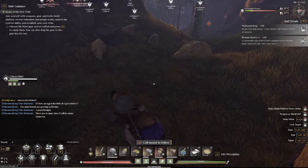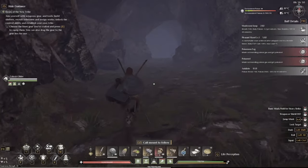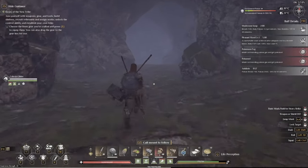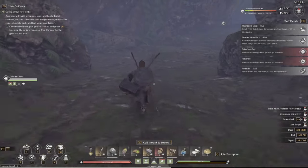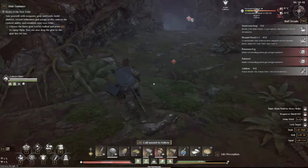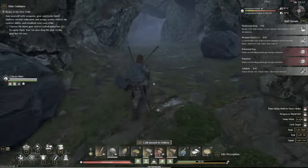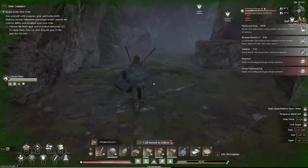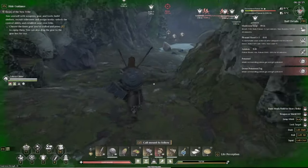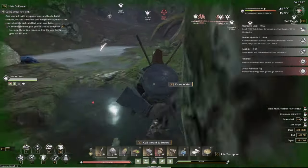We're going to park this dude right here and I'm going to pop an antidote — that gives me 10 minutes — and we're going to run through. On the right side you can see the poisonous fog and poison debuff, but I'm not taking any damage because I have my antidote and my poison proof. There's a lot of things in this cave that want to kill you.